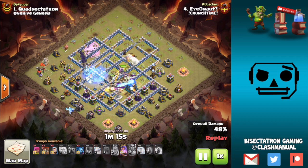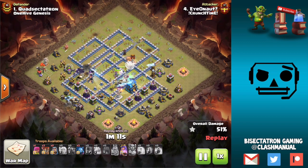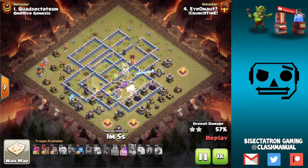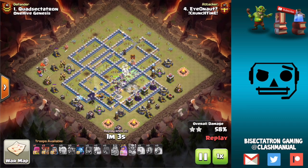Basically you're coming in with a ton of witches — almost entirely witches — with 5 healers behind. The witches are pretty tanky in hit points, especially after some recent updates, so they can do okay. The healers keep them up and you just push through. Then you spend almost all your spells, besides maybe a jump or a rage, in bats and freezes, and you have ice golems to tank for wizard towers as well. I made a video on that recently, check that out.